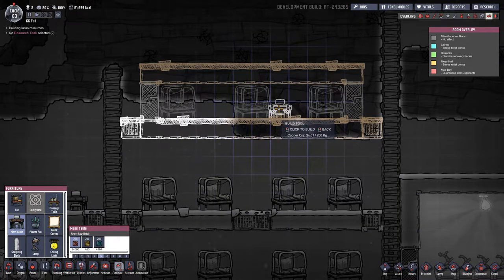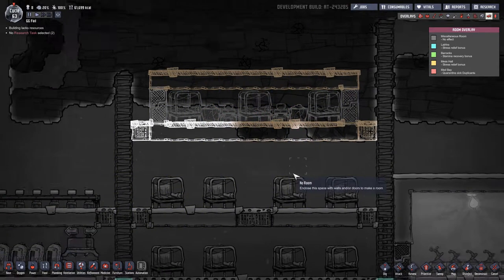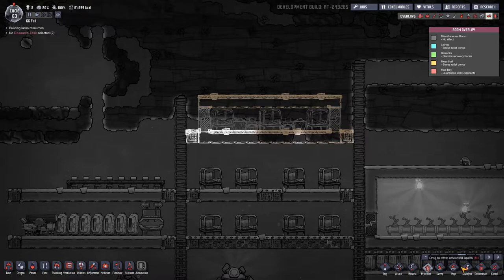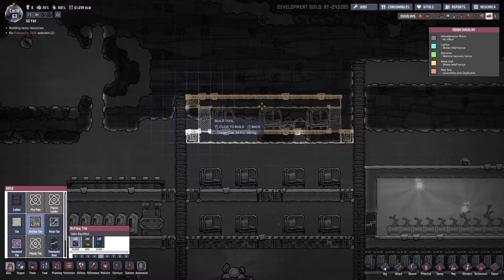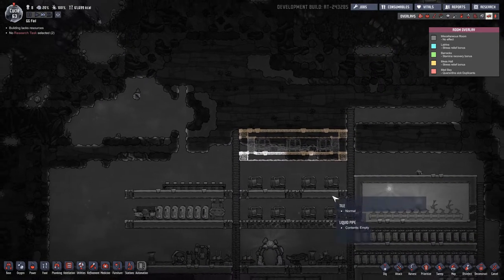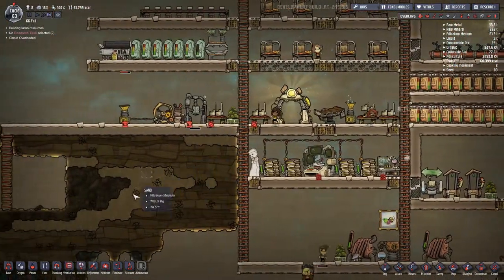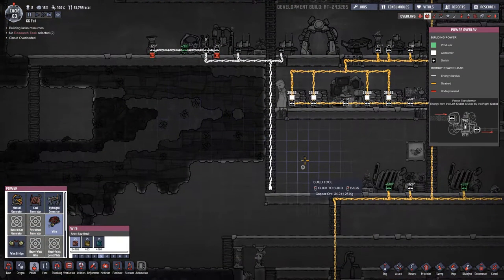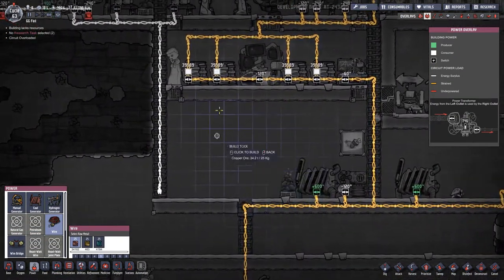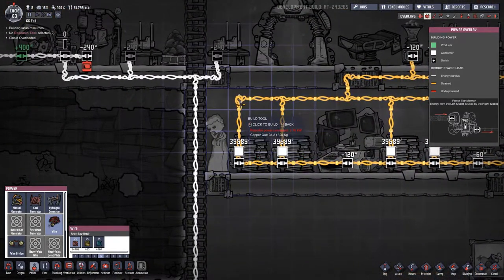We'll put one here and one there, and also do a decoy — maybe one here — and we'll see how that goes. We'll prioritize all this as a nine. How is everyone doing today? Oh, it looks like we're running out of power over here — that's not good. Let's fix that real quick.